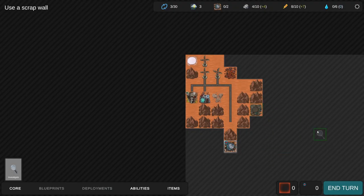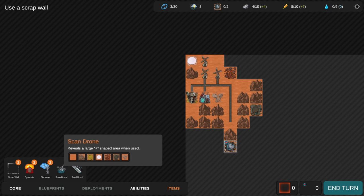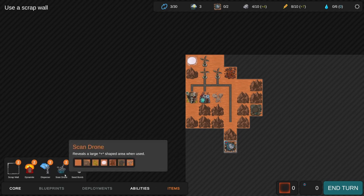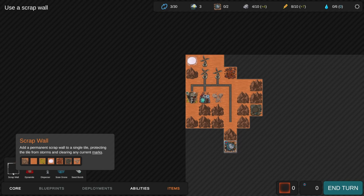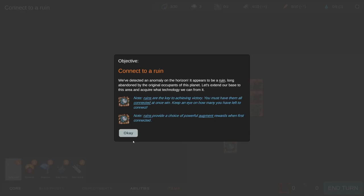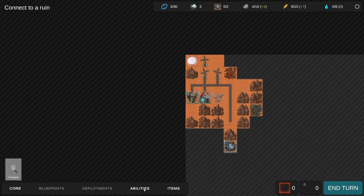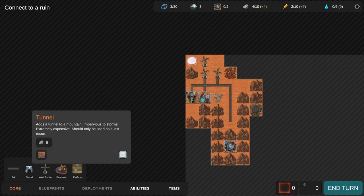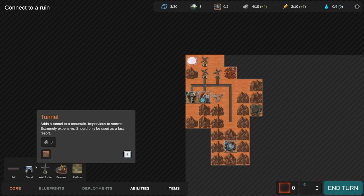There's a scan drone that reveals a large plus-sized area when used, and a disperser that clears a small plus-sized area of storm when used. We definitely want to use that. There's a ruin detected - it appears to be completely surrounded, so the tunnel is necessary. I'll build a wall around a couple things. We'll pass a turn - I think I'll have enough for the tunnel on the next turn.